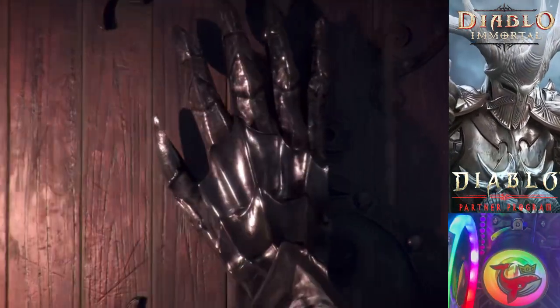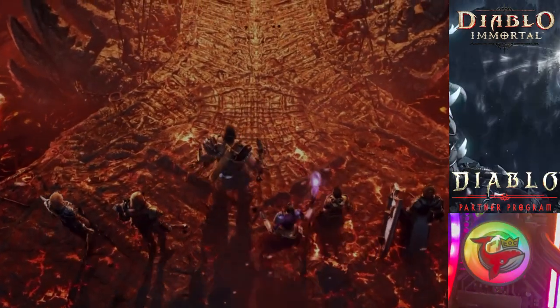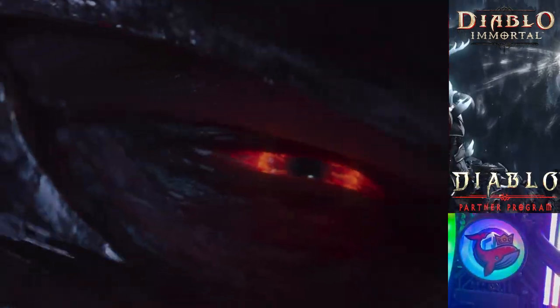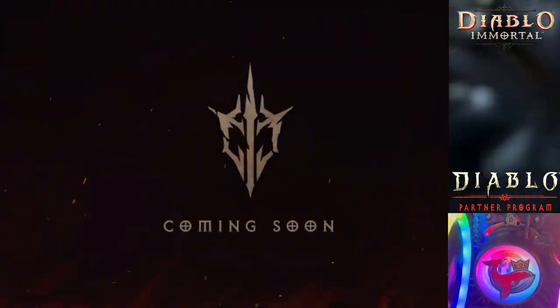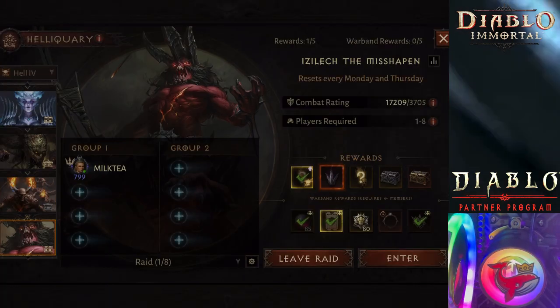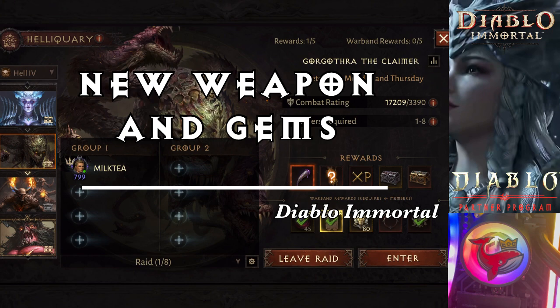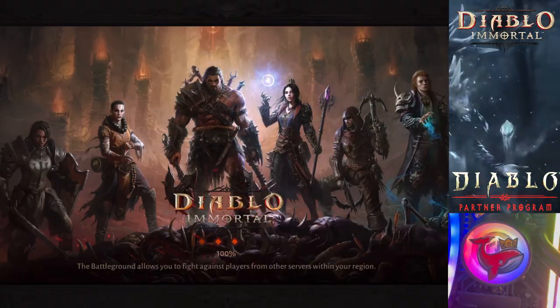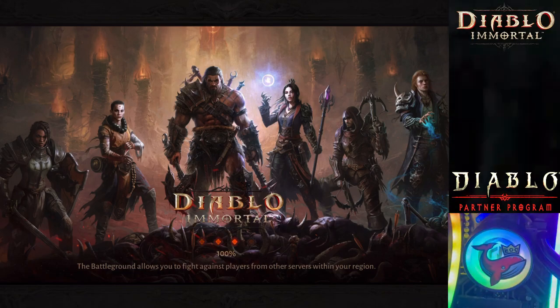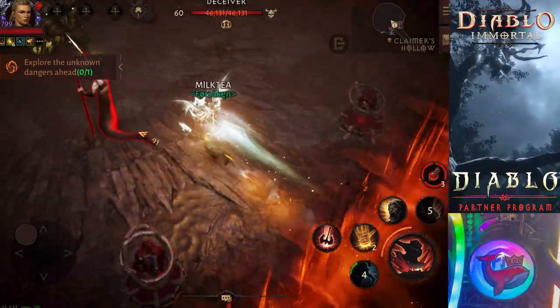Hey guys, today I got to 800, and I'm going to tell you everything you need to know about getting to 800, as well as how I did it so quickly. Basically, a battle pass is double EXP, plus the new Paragon cap is 800, so you get already something like 300% bonus, plus the battle pass is 100%. I've saved battle pass since it came out and I have not collected any of it. So I collected a battle pass that gave me about 30 levels.